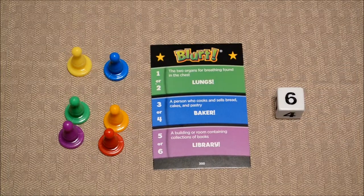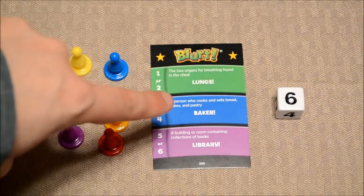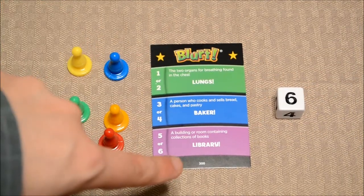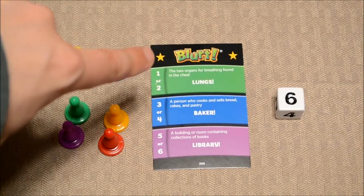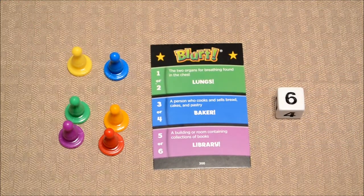As far as the components are concerned, you have a total of 6 different player pawns, you've got a total of 300 different cards, and there are actually 3 questions on one side of the card and 3 questions on the other side of the card. The side with the stars on it are kid-friendly. Finally, you have a die which is used for movement.